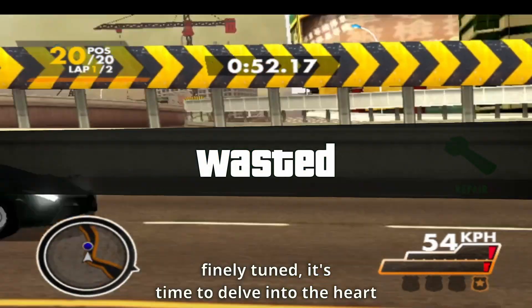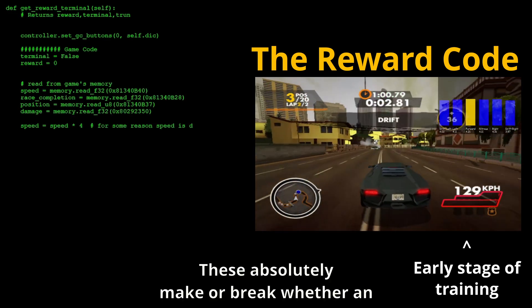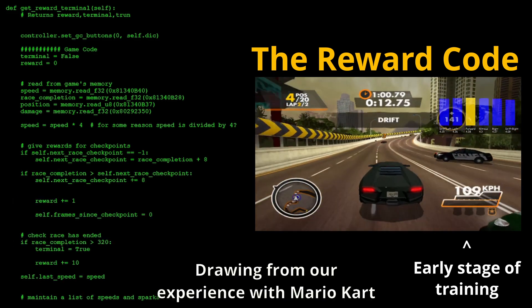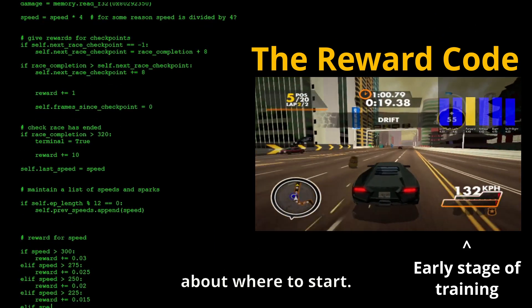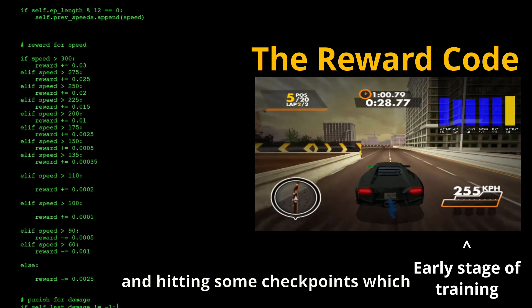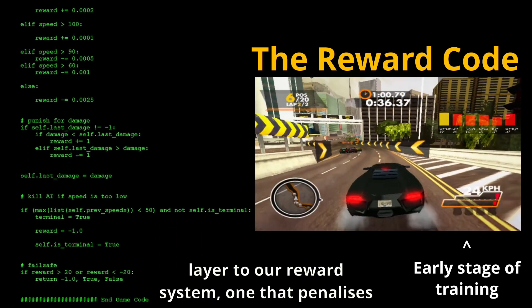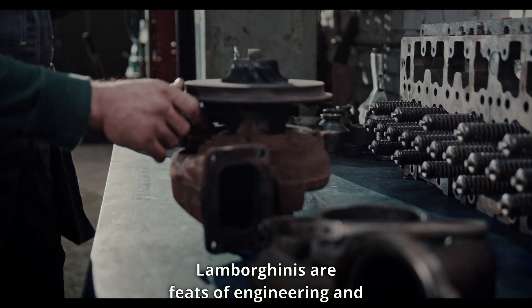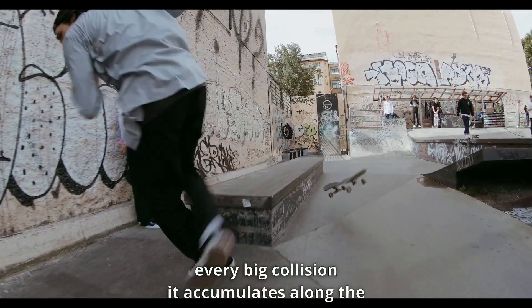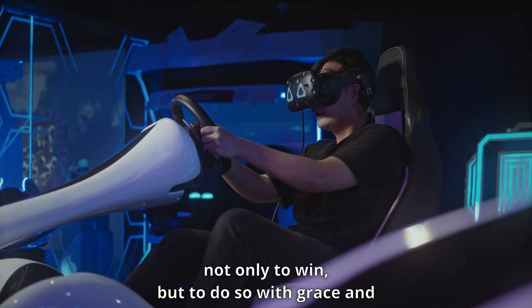Now that our AI has its driving actions finely tuned, it's time to delve into the heart of challenge — rewards and punishments. These absolutely make or break whether an AI learns, so it's really important to get these right. Drawing from our experience with Mario Kart AI, our AI will be rewarded for both the speed it travels at and hitting checkpoints spread evenly throughout the track. We've also added a new layer that penalises recklessness: our AI will face consequences for every big collision it accumulates, ensuring our digital driver learns not only to win, but to do so with grace and precision.